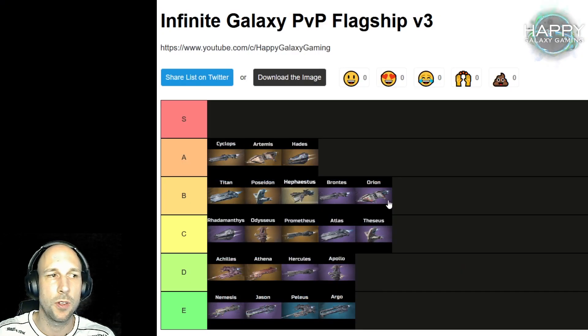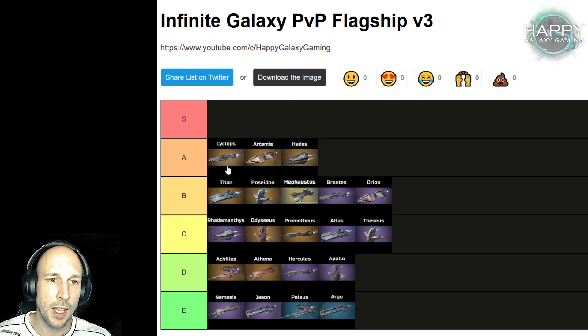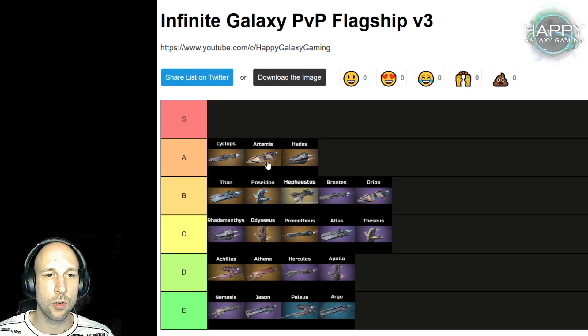I already prepared the tier list here. In A-tier for PvP, we have Cyclops, which is not yet available, Artemis, and Hades. We know that Artemis runs with a lot of frigates, so you will likely get a lot of repairs if you do PvP in a group or for events. Just be careful when attacking spaceports — you will have reduced range and brigades only, so you would take the majority of losses there.